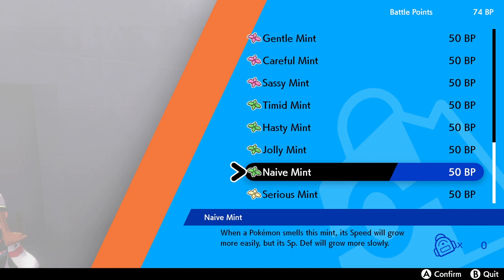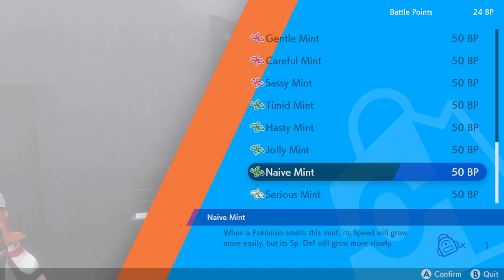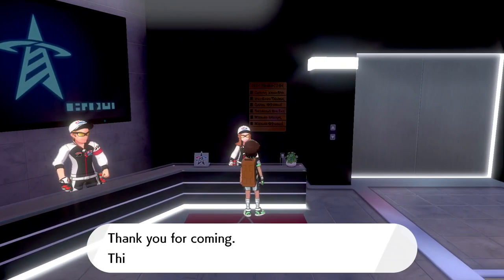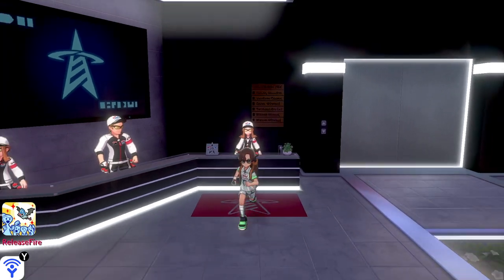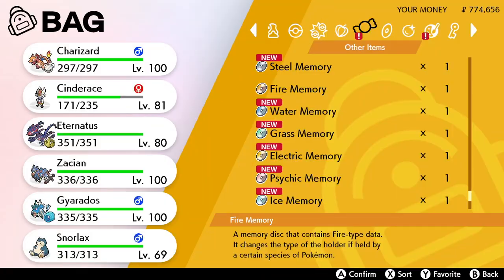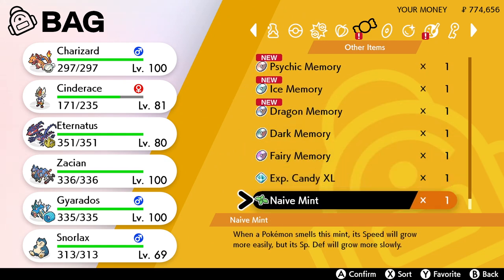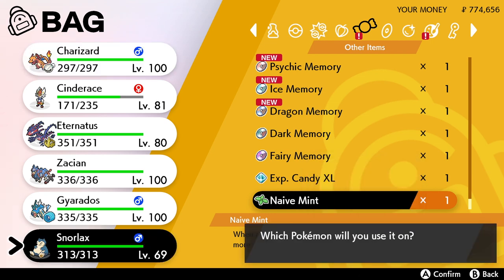For example, this Naive Mint — when a Pokemon smells this mint, its speed will grow more easily but its Special Defense will go down. You can use all different combinations of those mints, which you can get from a lady in the Battle Tower. To get the BP points needed to buy them, you need to take on battles in the Battle Tower. Once you've got the BPs and bought the mint you want, you just use it on the Pokemon you want.